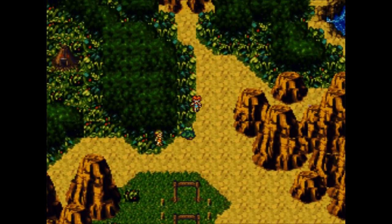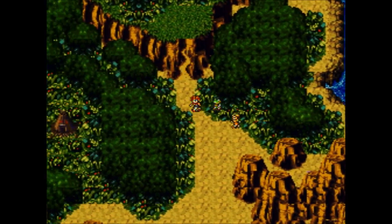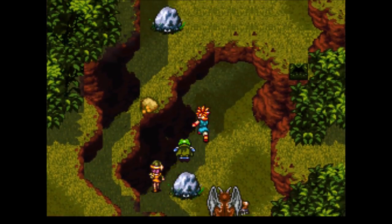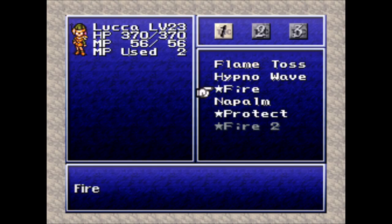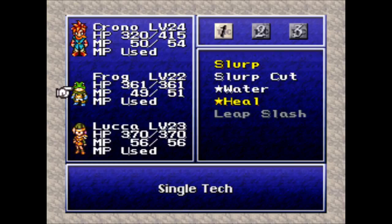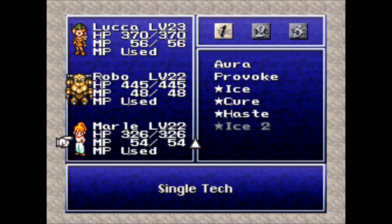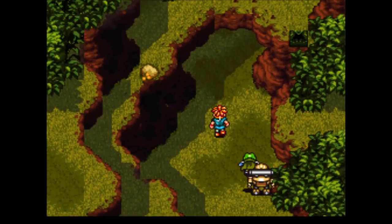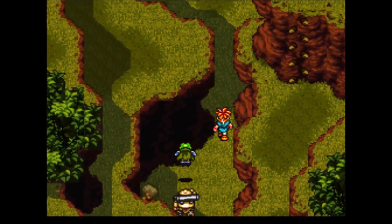Let's find Ayla — she's apparently going off to the Dactyl Nest. That's a hunting range; I don't want to go there yet. Let's go to the Dactyl Nest instead. We have to go through this area — oh come on, yeah we've seen these guys before. Let's check out our techs: Luca learned Protect, which ups allies' physical defense and costs six MP. She's working on Fire 2. I'm going to organize my characters based on their tech points — Robo and Frog are both behind on techs, so that's going to be my party.